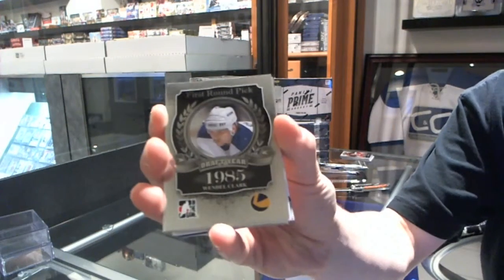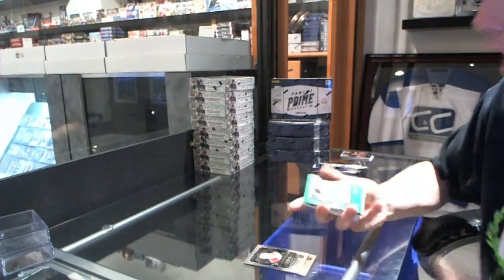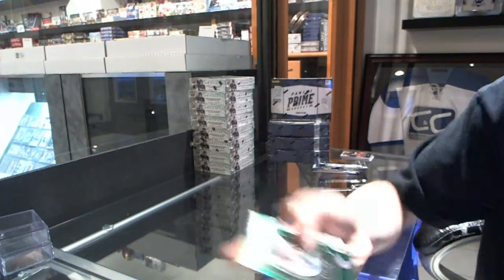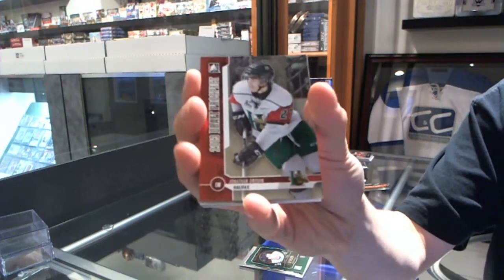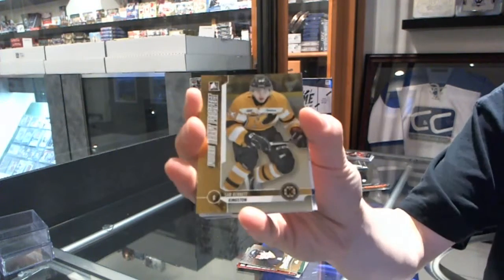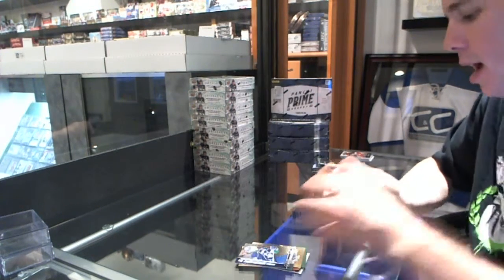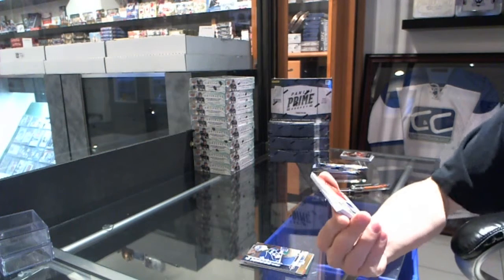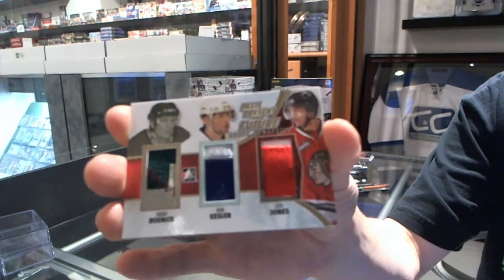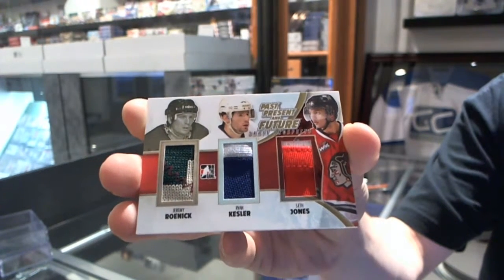We've got a base card: Wendell Clark. Al McInnes. Emerald, number 250, Owen Nolan. Jonathan Druin. Mark Reckie. Sam Bennett. Matt Mastelli. And we've got a Past, Present, and Future Triple Jersey Gold, number 10 — Jeremy Roenick, Ryan Kessler, Seth Jones. Triple Jersey Gold out of 10.